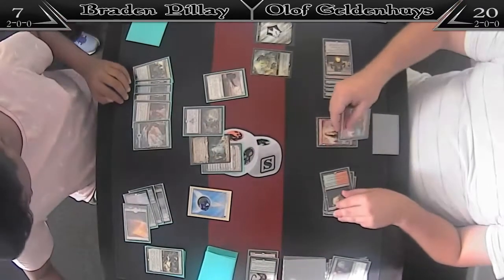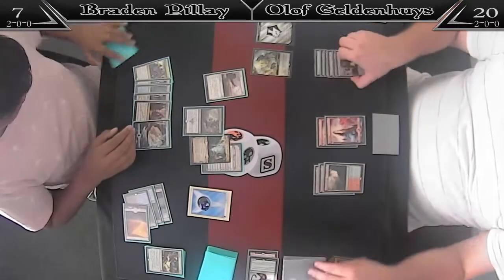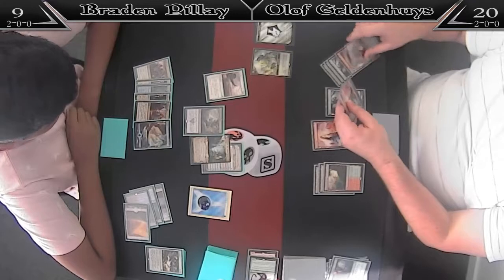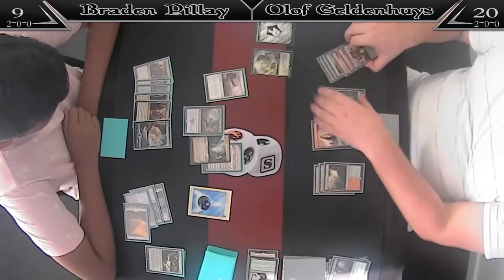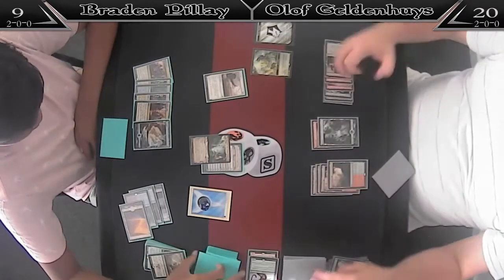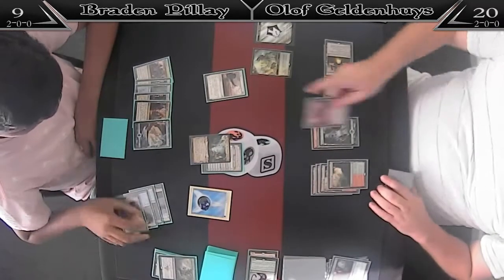Olaf tapped really badly there. He could have at least bluffed another Blossoming Defense — well, he doesn't have to bluff it, he had it. A second one — that's what is in his hand. He drew two Blossoming Defenses, so he just tapped terribly. That's pretty bad. And there's another land, so now he's down to not getting things. Phoenix — plus Blossoming Defense. Counter, Essence Scatter. Now Olaf is probably going to be killing himself because the Phoenix would not even have been countered because of Azcanta.